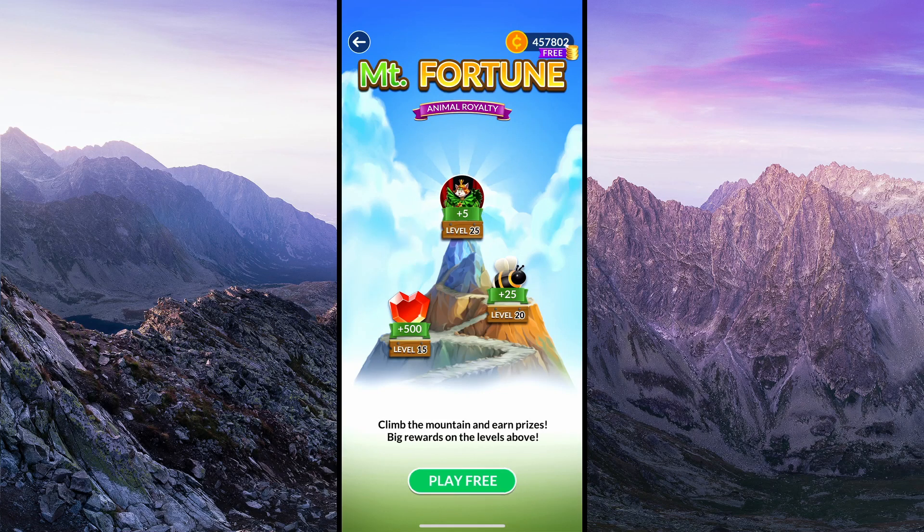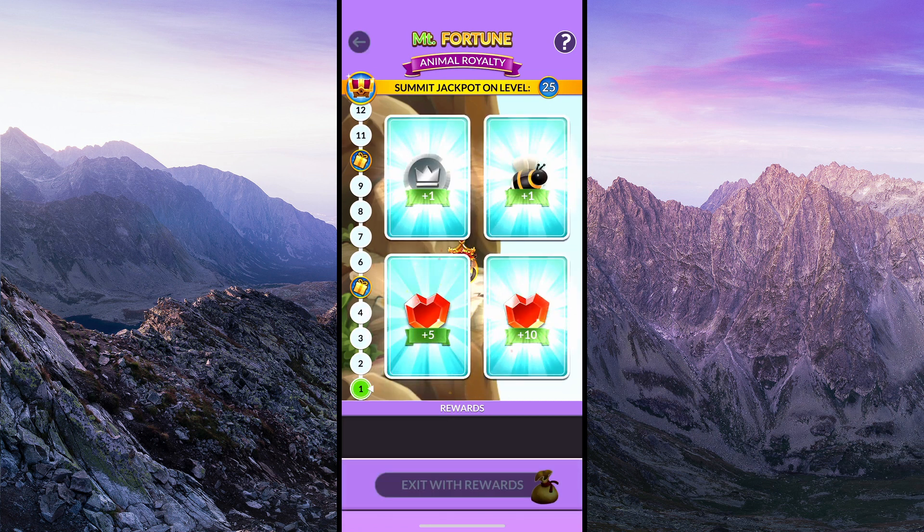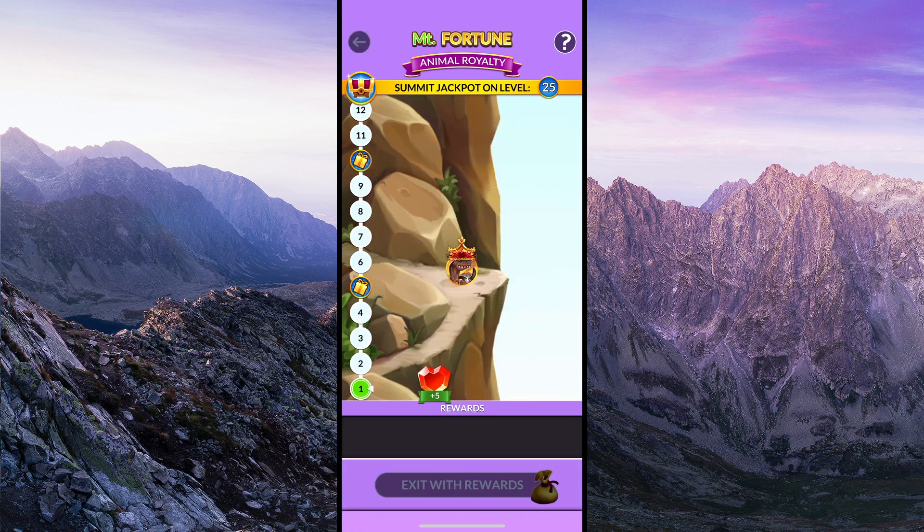In this video, we're going to take a closer look at the Wordscapes activity called Mount Fortune. This new activity is basically a game within a game. It was rolled out to players during the summer of 2023.